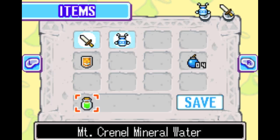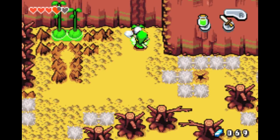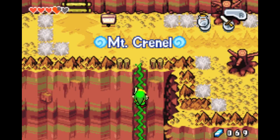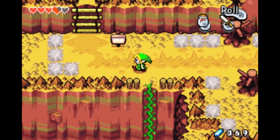Pour this mineral water on it, and now it grows and we can go up to Mount Krennel — not Mount Krennel base.